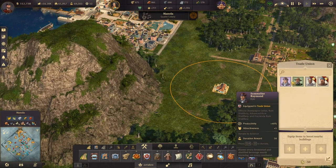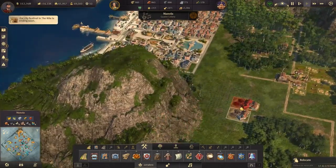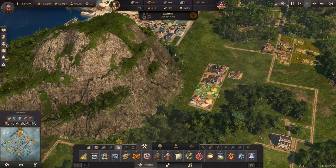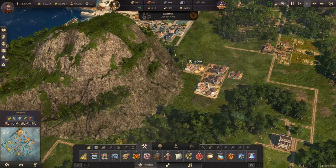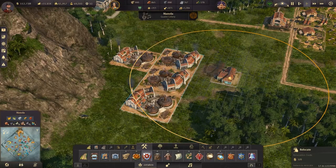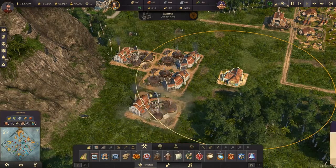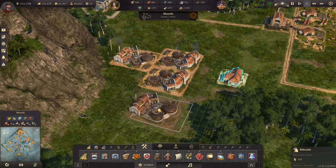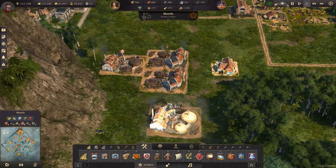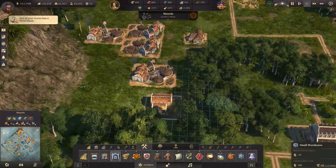We can fill the trade union up with rum sellers. We'll move the buildings and pop them just there, making sure they all reach. Now it's about positioning — moving left or right to make sure they still fit. Moving down one: still fit. Moving another one down: no, so we'll need to move up one. Perfect positioning achieved.